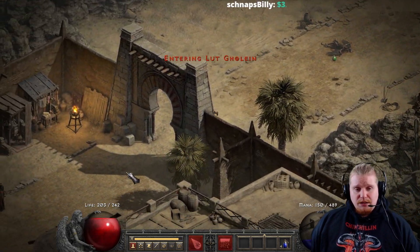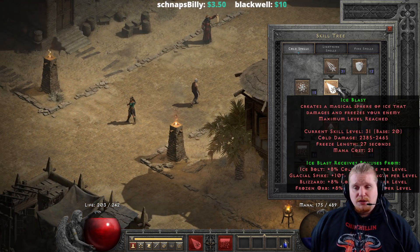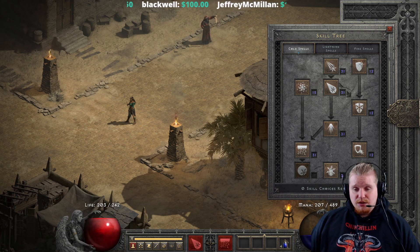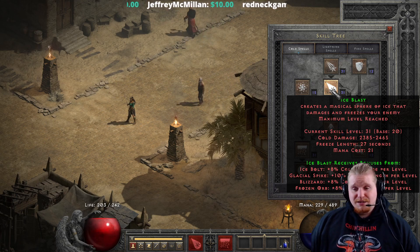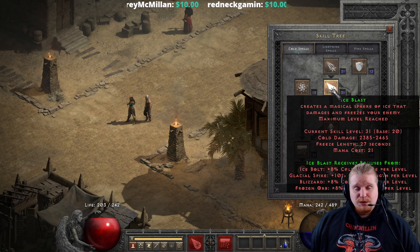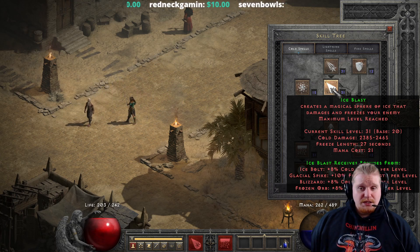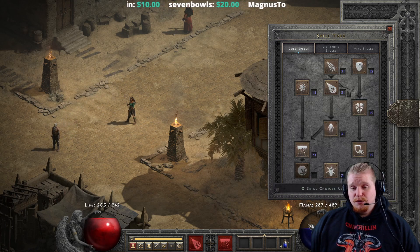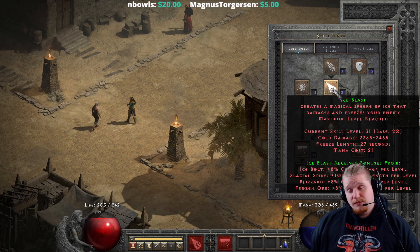It's definitely a good ability and can come in handy on the Sorceress. I think that it's a little bit too high of a mana cost early on in the game. This is one of the big issues with Ice Blast — it just has a massive mana cost early on. For a starting Sorceress with a relatively low mana pool, you may have issues casting Ice Blast enough to dish out the damage you'd like. However, in early levels, if you get a high enough plus to skills and a very nice Ice Blast staff, you can pretty much one-shot most monsters.